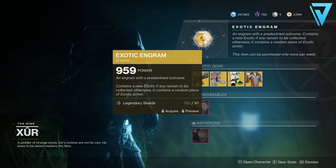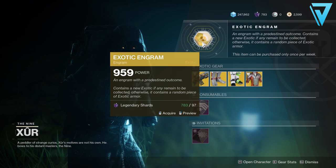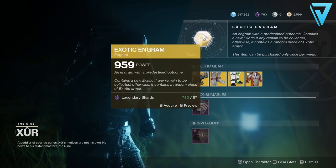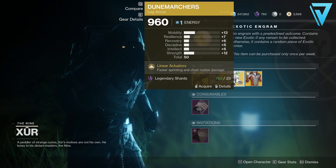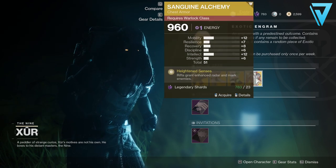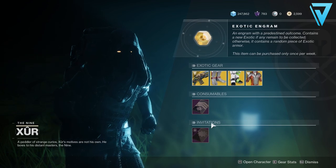So we have the exotic engram. If you're still collecting anything in your collections, be sure to pick this up to fill that out. If you already have a full collection, this has an opportunity to drop a random piece of exotic armor, hopefully with a higher stat roll. We also have the Lord of Wolves as the exotic weapon of the week, Stompees for the Hunter, Doom Marches for the Titan, and Sanguine Alchemy for the Warlock. For consumables, your Five of Swords is here for your original nightfall, and any Invitations of the Nine can be found at the bottom.